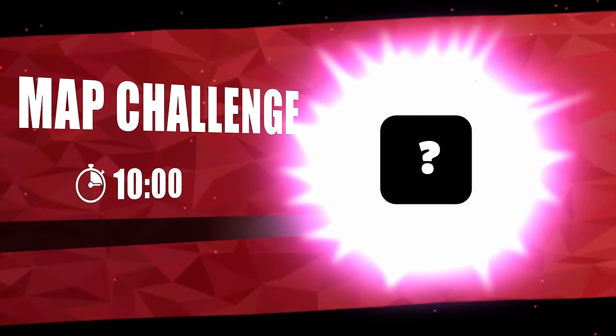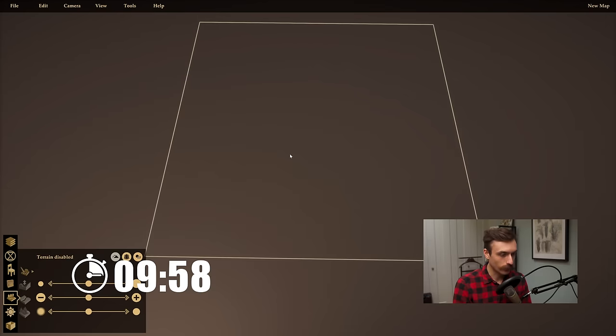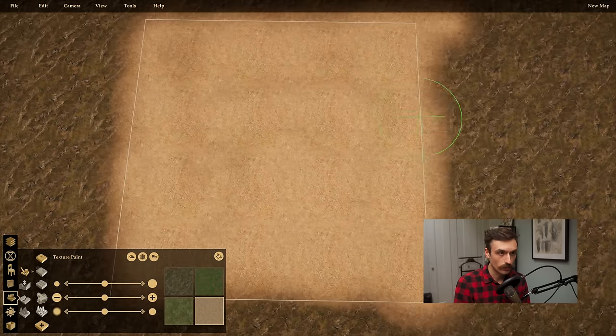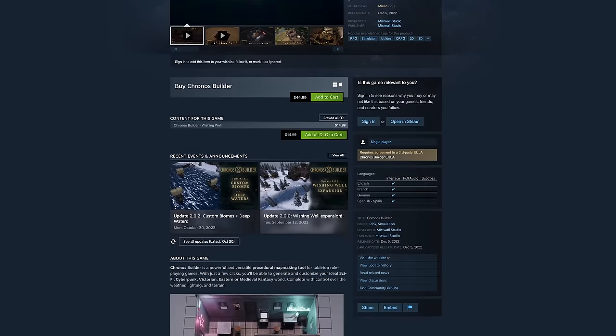Head to the link in the description to start using Improved Initiative and make combat easier on yourself. Kronos Builder was released on Steam in December 2022, costs $45, and is available for Windows and Mac. It's a 3D map maker for sci-fi, cyberpunk, Victorian, Eastern, and medieval settings — which definitely sets it apart from the plethora of map makers only geared towards medieval D&D settings.